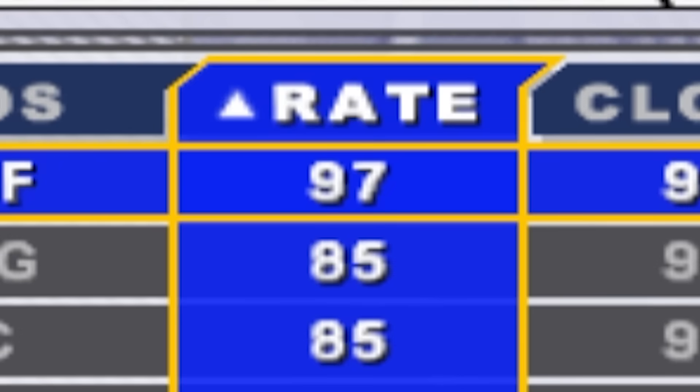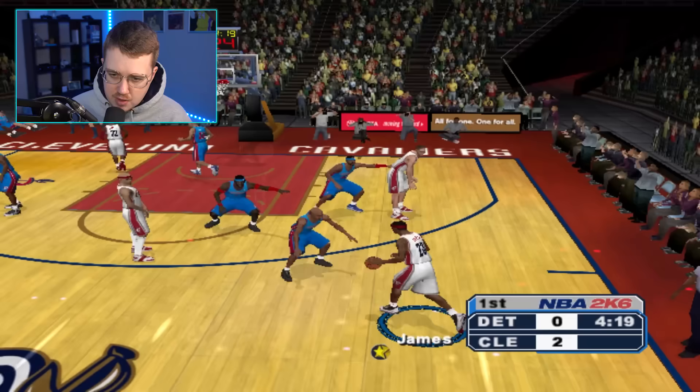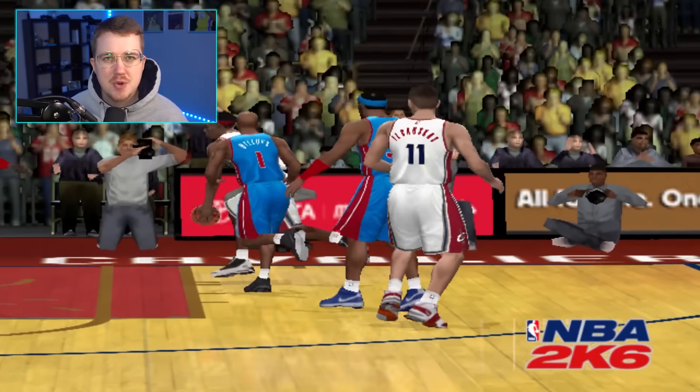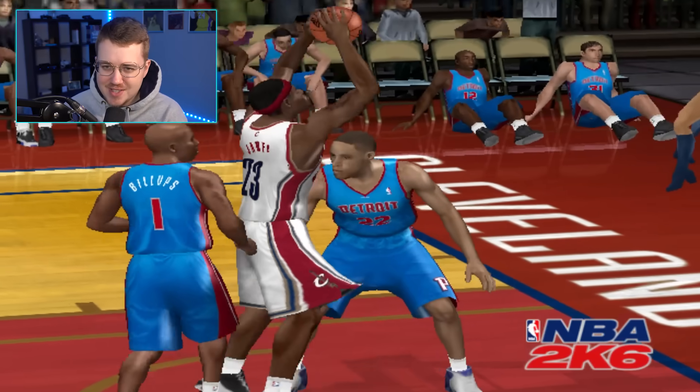2K6. LeBron is a 97, again with a 95 dunk. LeBron runs so weird in this game. There we go — a nice little two-handed poster. Not as nice as the other games though, and the defender didn't even jump.